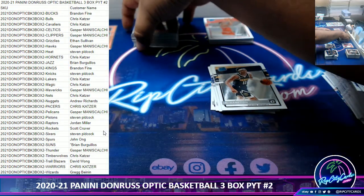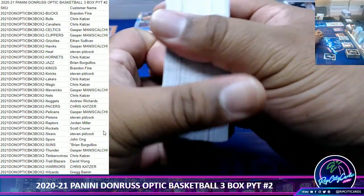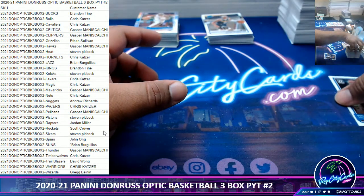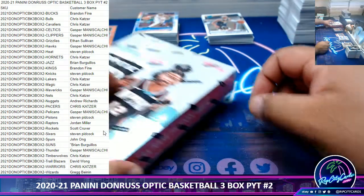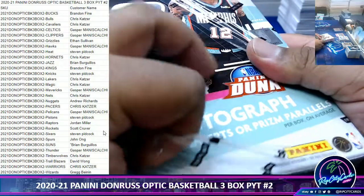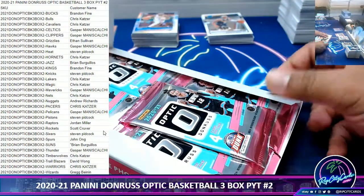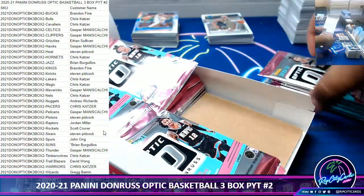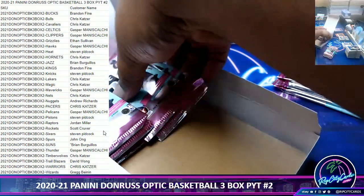Usually basketball players, by year four you know what you have. It's crazy how they grow though — football players, they're already 23, 24 as rookies. But you can see in basketball how players grow, you can see them develop, and their first contract is not even up yet. In football you can get them straight out of college and straight dominate, because you could be 24 or 21. Exactly.